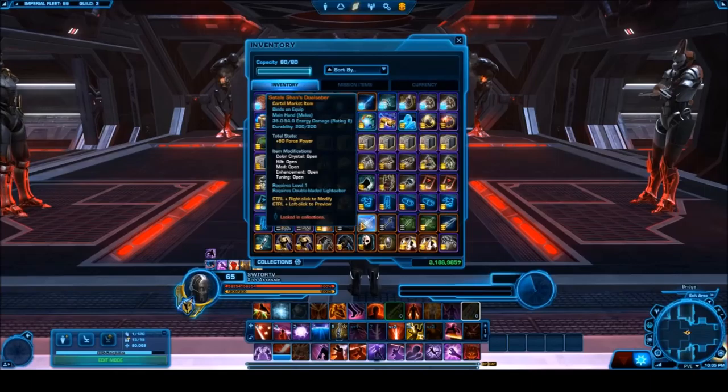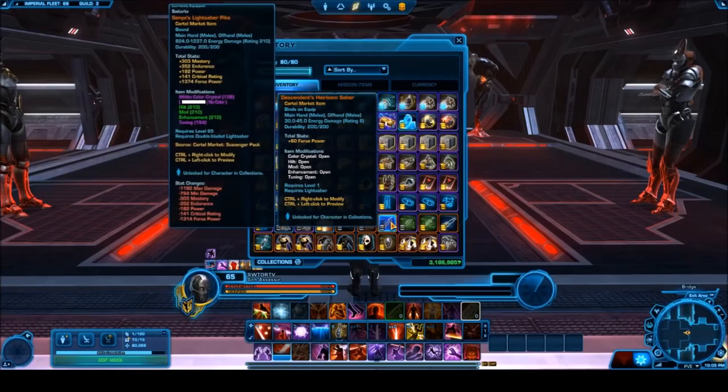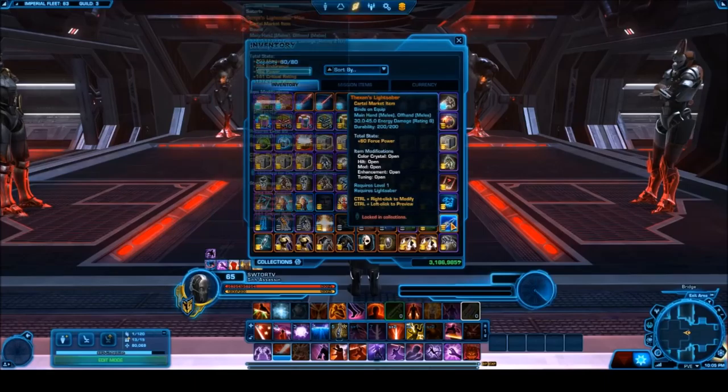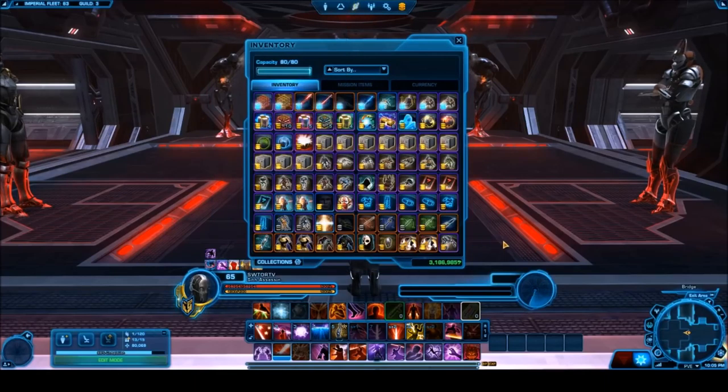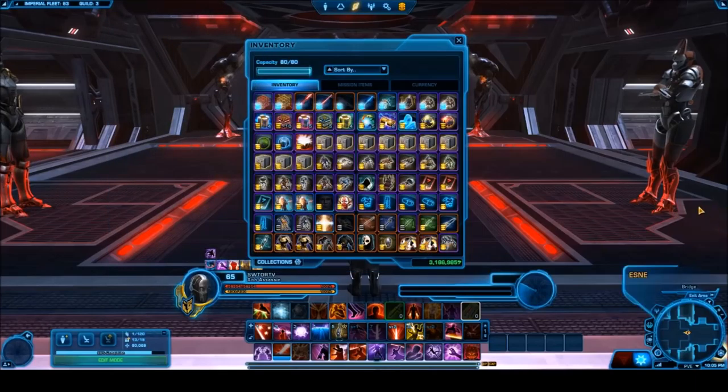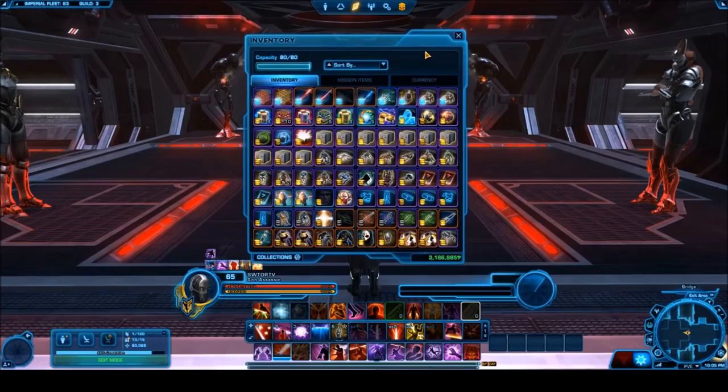Then a whole bunch of silver cartel market items and weapons. I was going through my inventories finding all these items thinking about what we could give away and trying to find a good variety. The really high value stuff will be given away first, then for those who don't win that, there are silver weapons worth a few million credits — pretty cool, but not at the level of the platinum items.